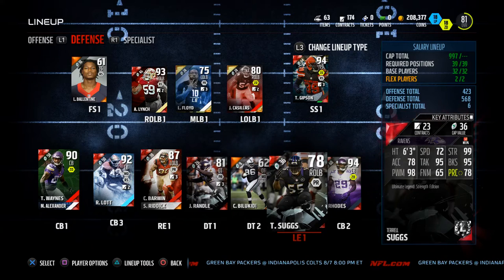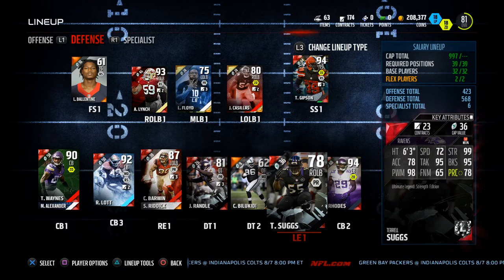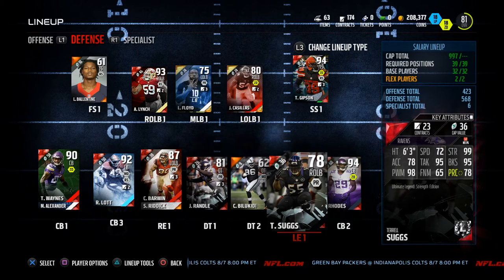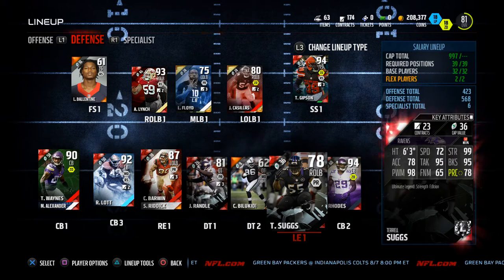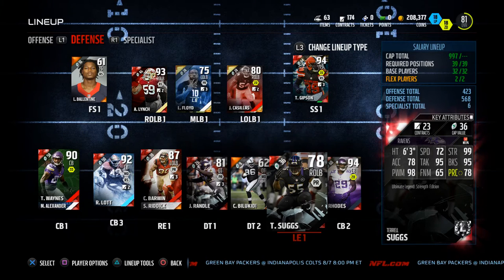I've got this John Randall — the Strength Ultimate Legend Edition — and I've been using Terrell Suggs as well. My theory is basically strength, power move, and block shed. Those are the three things I want on my defensive line. At the pass rushing positions, I want power move or finesse move — really high in either one.